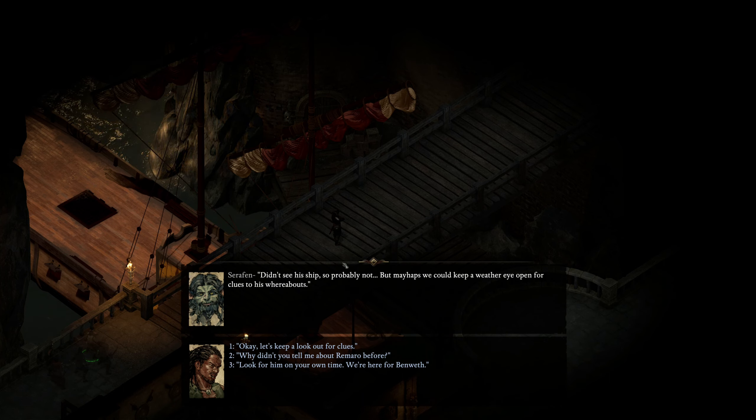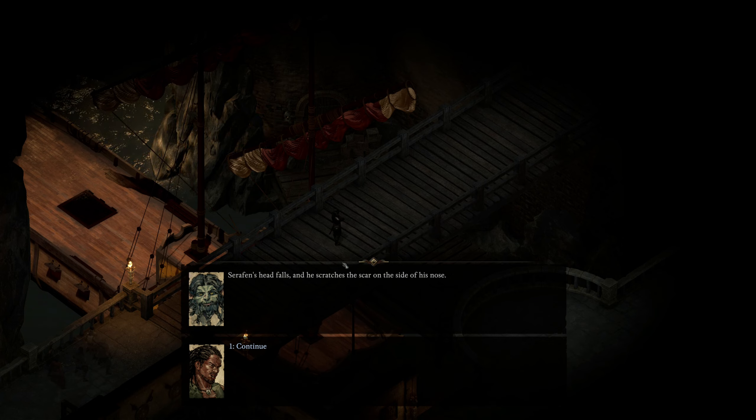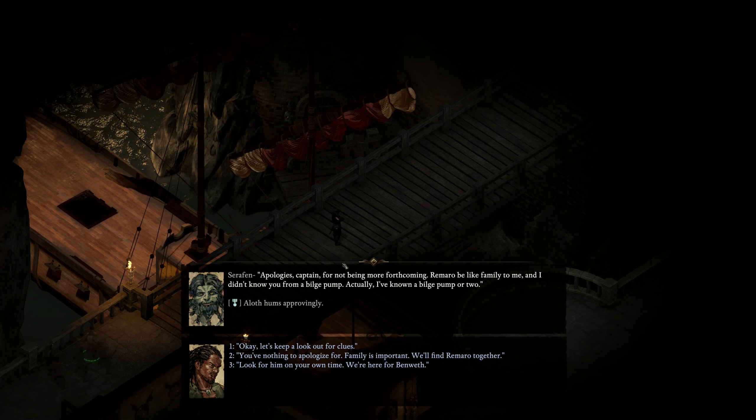I didn't see his ship, so probably not. But mayhaps we could keep a weather eye open for clues to his whereabouts. Why didn't you tell him about Romaro before? His head's falling and he scratches his scar on the side of his nose. Apologies, Captain, for not being more forthcoming. Romaro be like family to me, and I didn't know you from a bilge pump — actually, I've known a bilge pump or two. Alright, let's keep a lookout for clues.